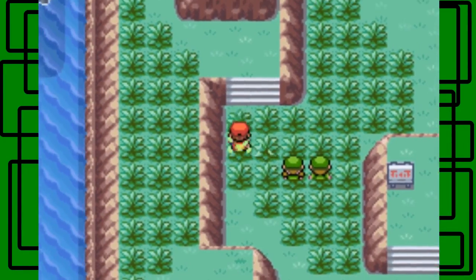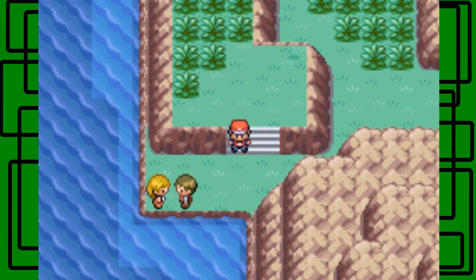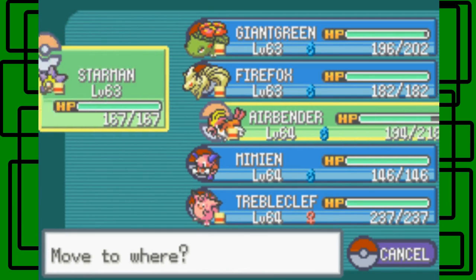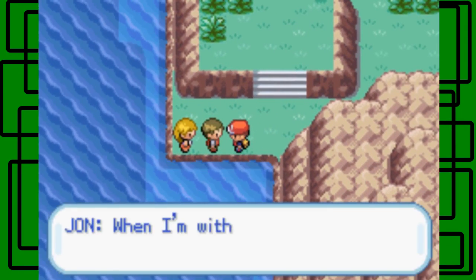Okay, let's continue on. I think over here is a double battle. Cool. Let's put Airbender to the back though. Let's have Starman and Giant Green — they can work good together.